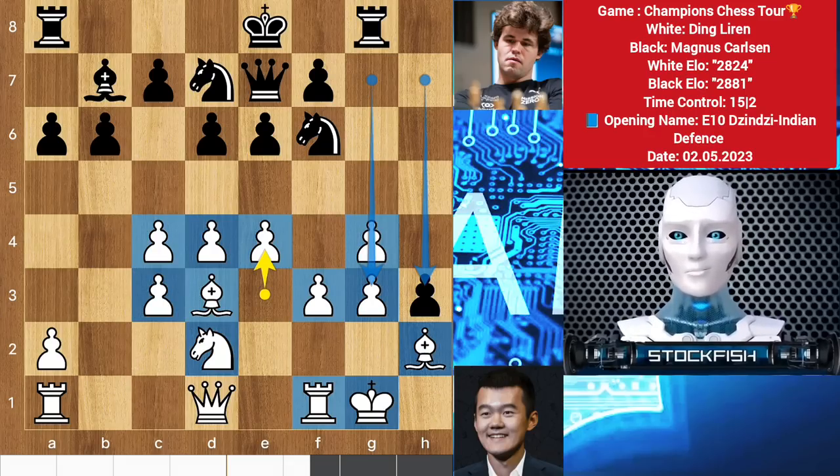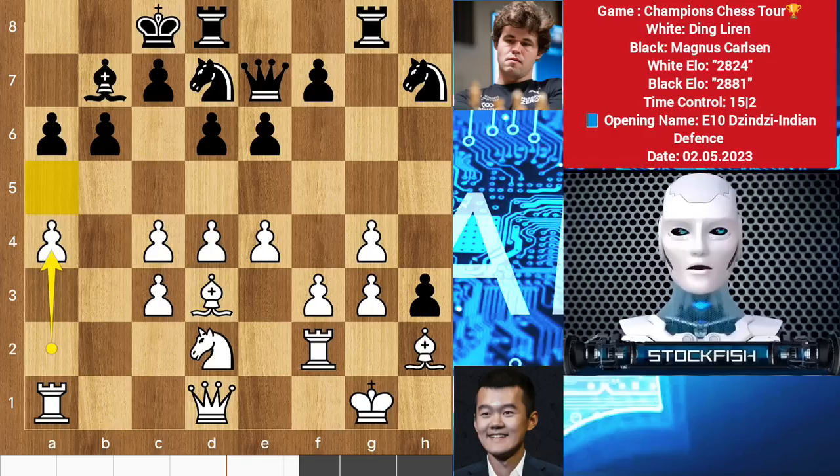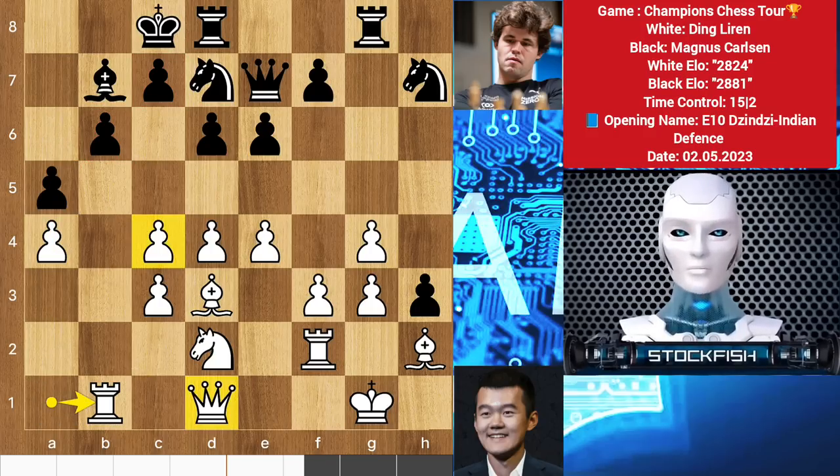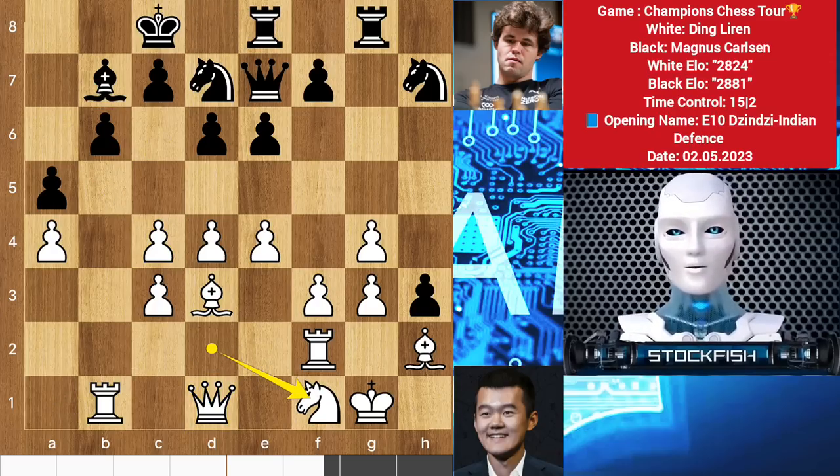How can Magnus break the position? His pieces are inactive and this h3 pawn can't do anything special. After some more moves later we have a4 by Ding — he is threatening to play a5 to poison black's structure — so Magnus stops it by a5. Rook b1 and Ding's plan is very sharp, playing for advantages because black's king is on the queenside.